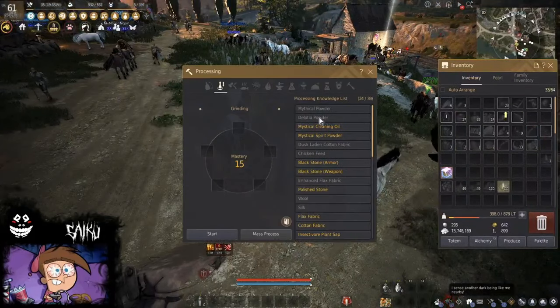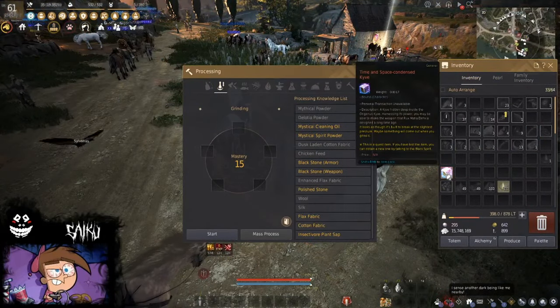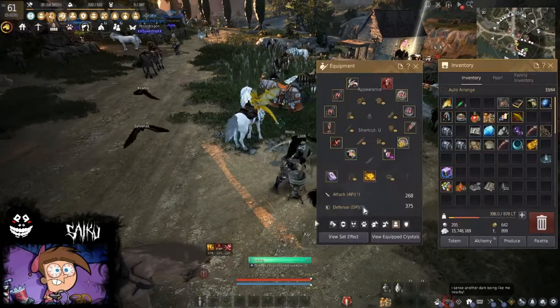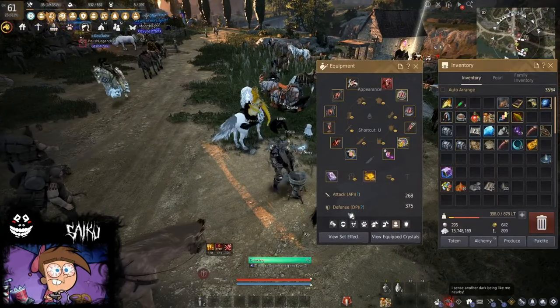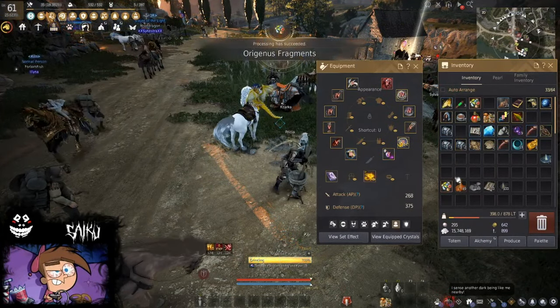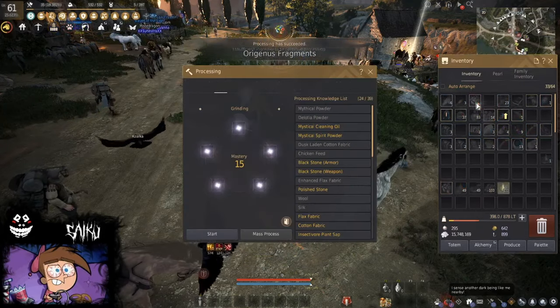First, grind the time and space condensed sky item you get from the quest. You get your Originous Fragments.